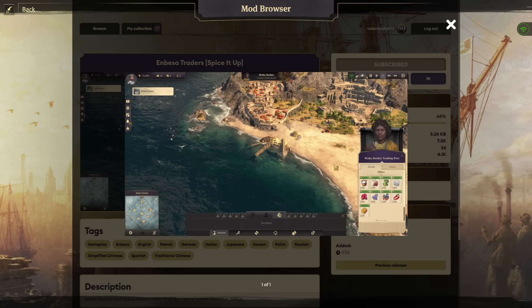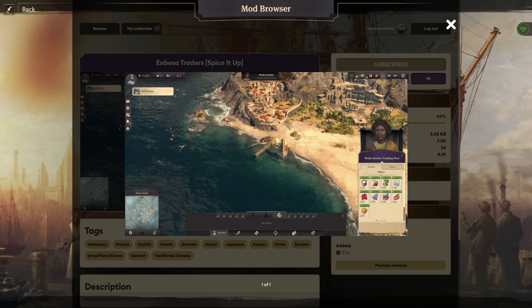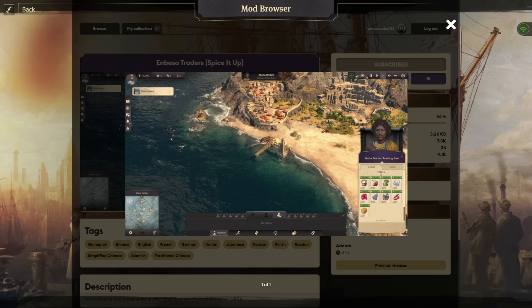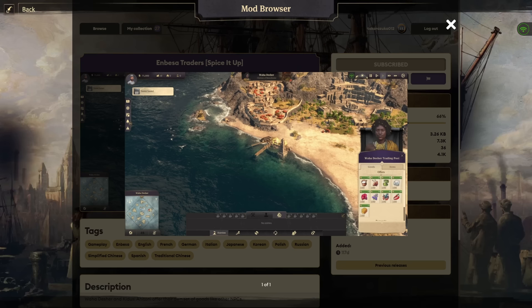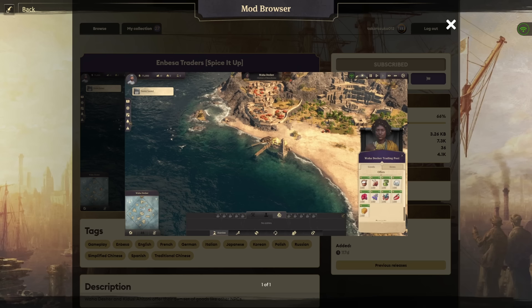The screenshot provided right here shows us that Waha Desher will provide milk, Senga cows, linseed, salt, hibiscus, flax, lobsters, spices, and beeswax. Caducey Anatony also offers a selection of goods, and I just like these kind of simple mods because to me Anno 1800 is a game about trade.